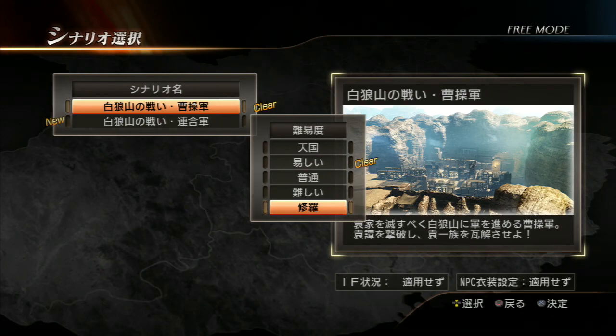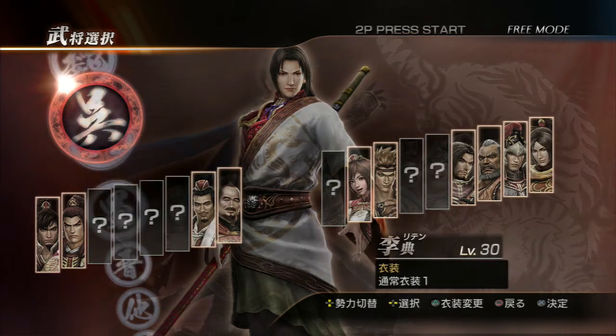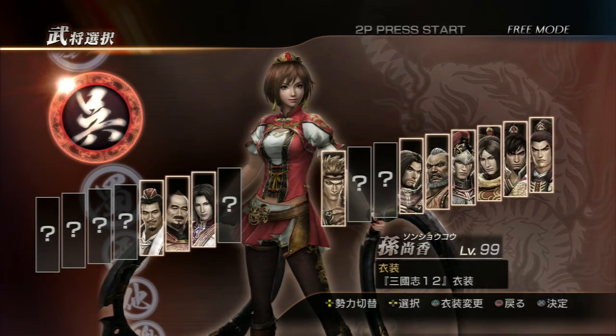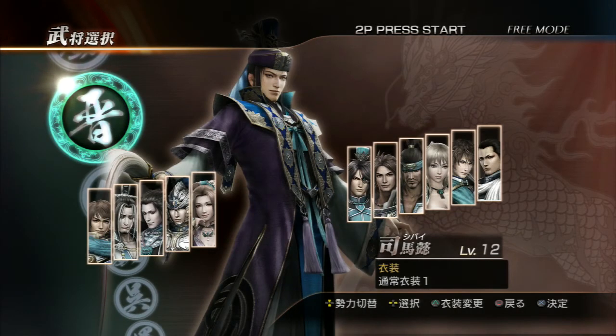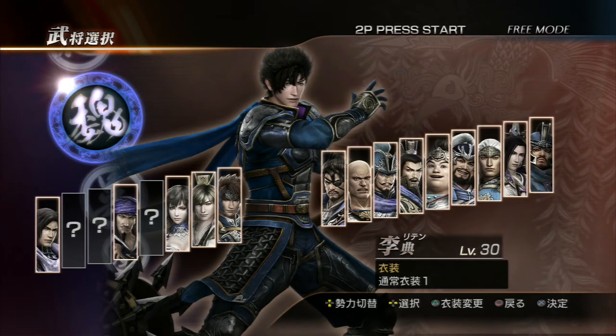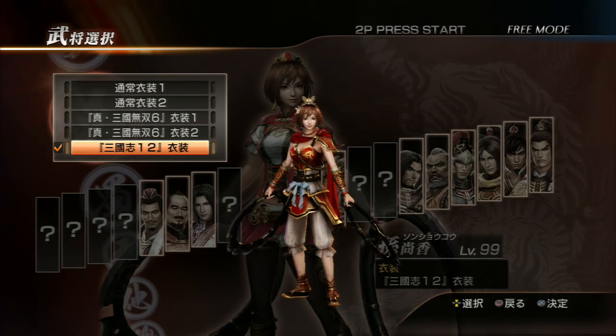Hey, what's up everybody, this is Dartmasamune87, and today's chaos walkthrough for Dynasty Warriors 8 will be about Sun Shang Xiang. Here we go, let's find this beautiful character. I have to unlock all the rest of the characters, so don't mind me, but most of the characters are unlocked except for a few Wei and Wu characters.